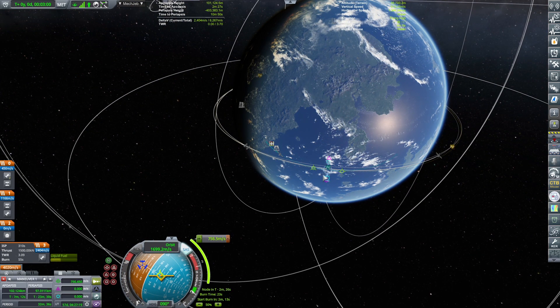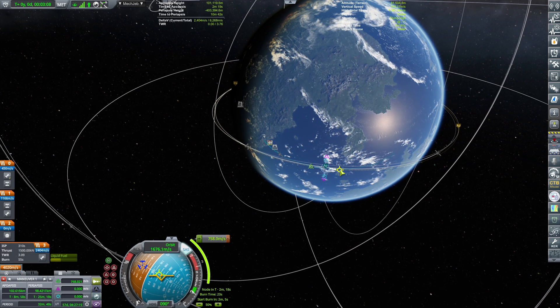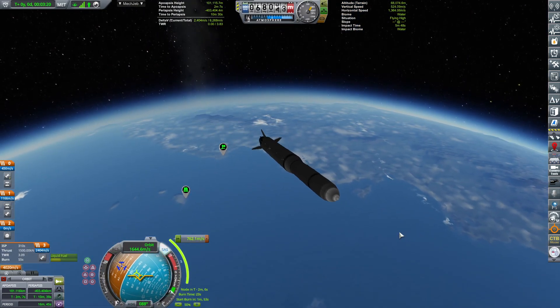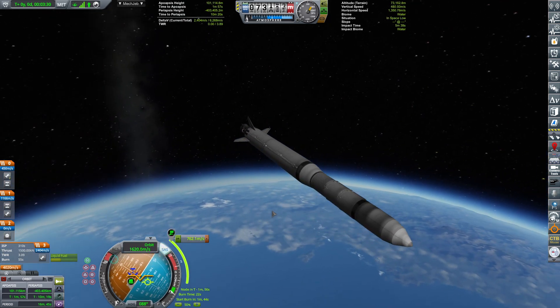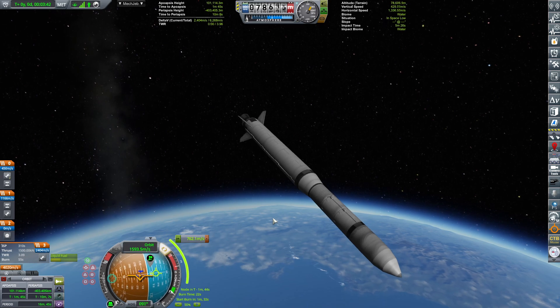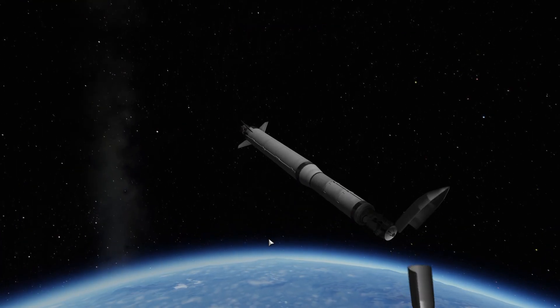Turn around. All right. Ascent stage done. Point it downrange and engage the engine. Right now there should be no more air resistance, so I'm expecting that the effect of the missing fin will be negligible to minimal.